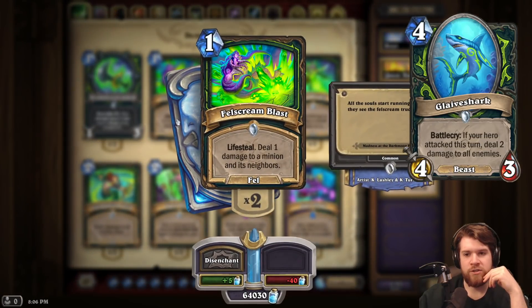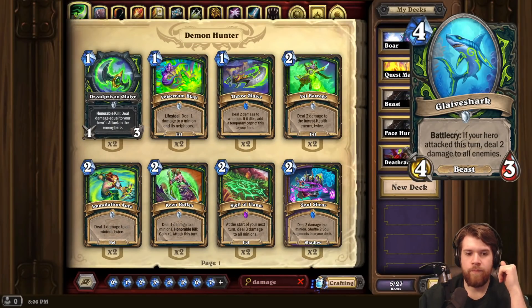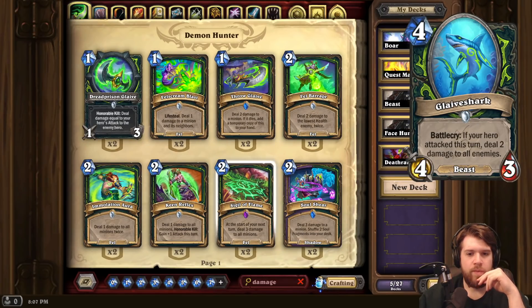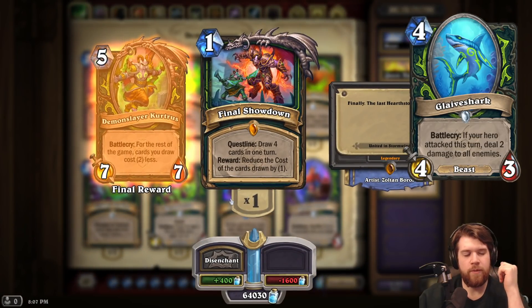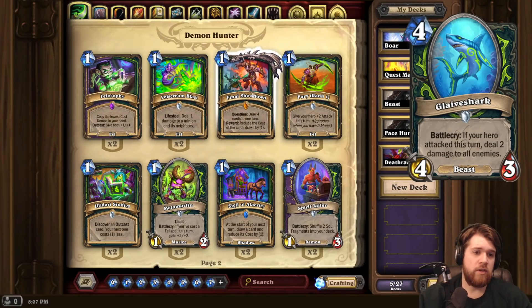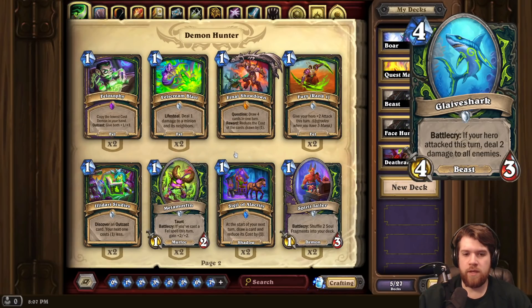There's a decent chance any of their Ashes of Outlands cards could end up in the core set. But at the moment, Immolation Aura and Felscreen Blast are set to rotate. So they might be pretty interested in a cheap board clear like the Glaiveshark. Maybe they are just quest decks, and as a quest deck you don't really want to be playing a 4-mana minion. But it's definitely a strong card — could even see play in that deck. I think any Demon Hunter deck that plays cheap weapons is interested in this.